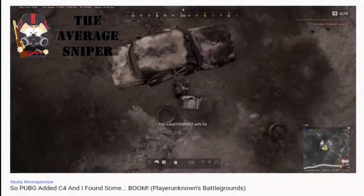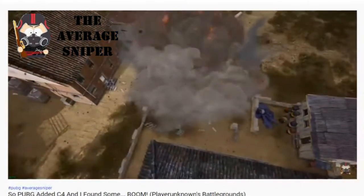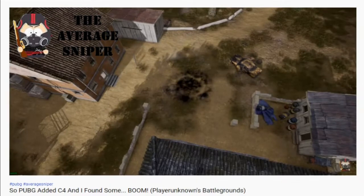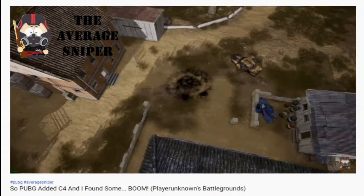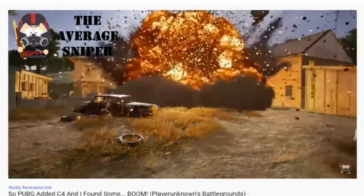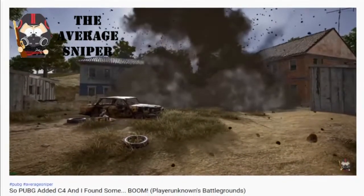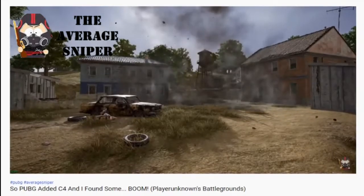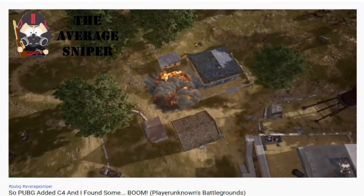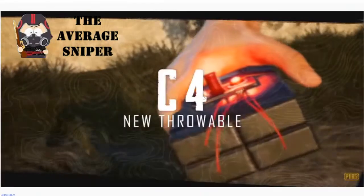Not only is it a huge fireball that actually kills through cover, it blows doors off buildings around it. If you watch the clip slowly, the little bunker - the shit shack everyone calls it - it blows the door off that and blows the door off an adjacent building that's not even really close to the explosion. This thing has a horrendous blast zone. It destroys doors, so if there's a compound with a lot of doors you can throw a C4 in there and blow the doors up. Any vehicles in there will probably take substantial damage too. It does damage both vertically and horizontally.